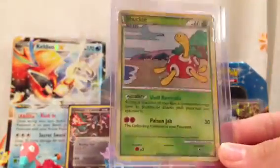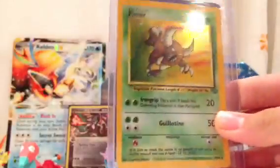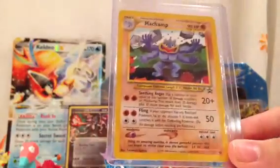Shuckle, which I do have, so this is up for trade — holo. And Electivire, really nice. And then we have a Pinsir, old school holo — I don't have. Thank you. And Violet Plume — I do have this, so that's up for trade. These are mint condition, so thank you very much for mint condition cards.